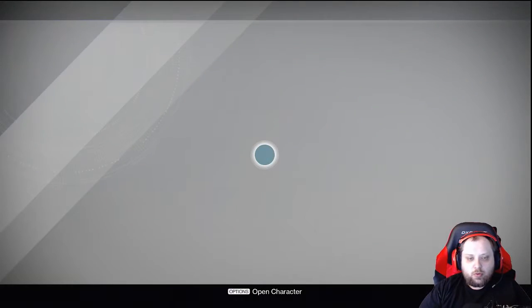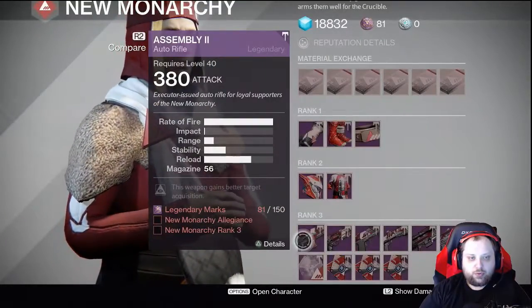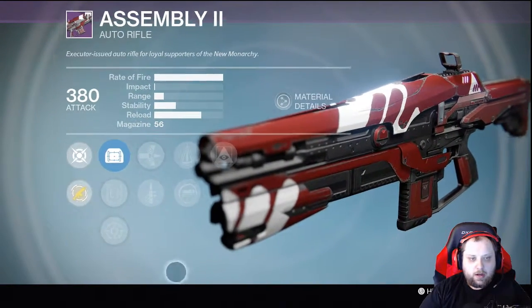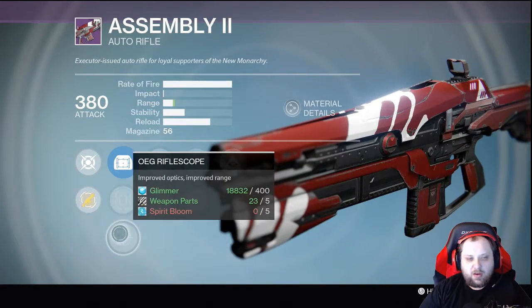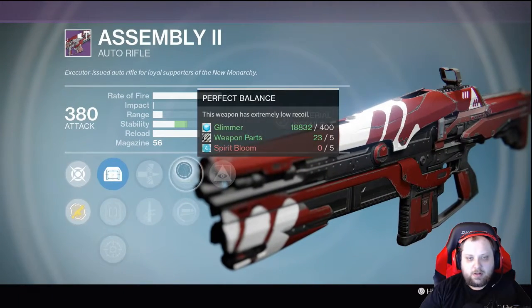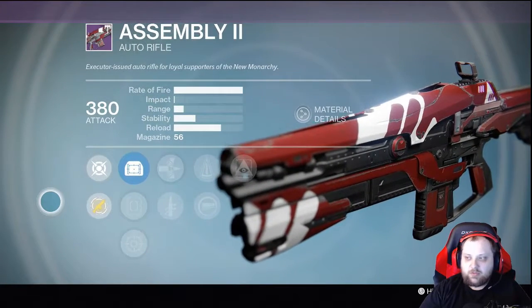From New Monarchy we got an Assembly Two — it's a high rate of fire, low impact auto rifle. It has MTX Reflex, Quick Draw, and OEG Rifle Scope. Not a huge fan of any of these. Around Quick Draw, Perfect Balance, Spray and Play, and Hidden Hand — I'd say let's take a pass on this one for this week.